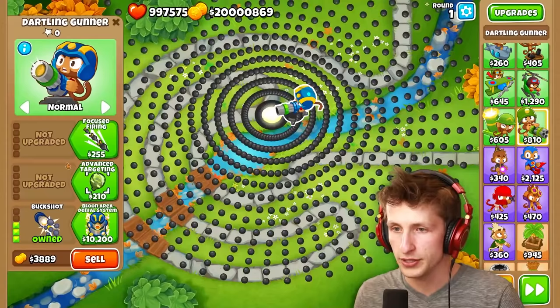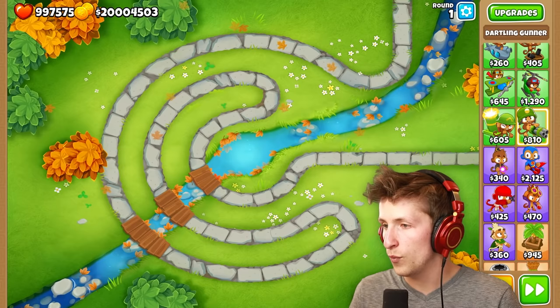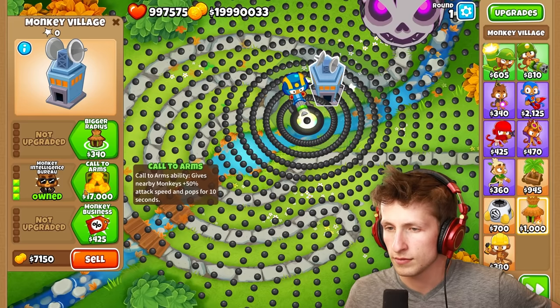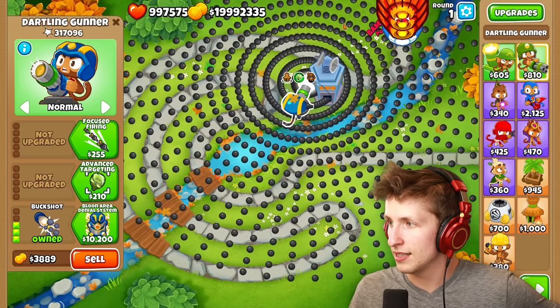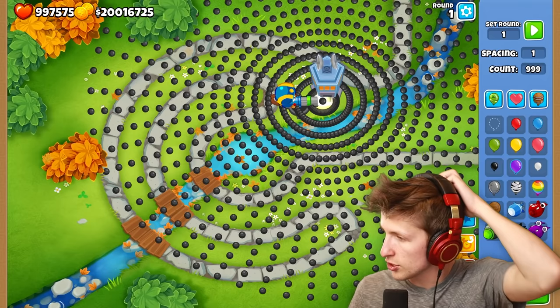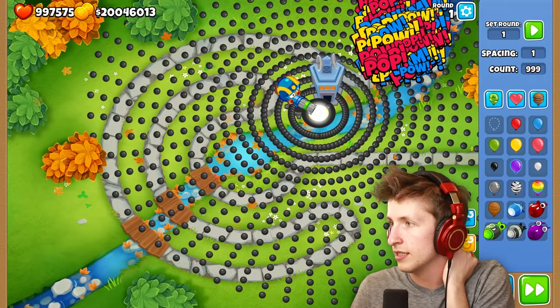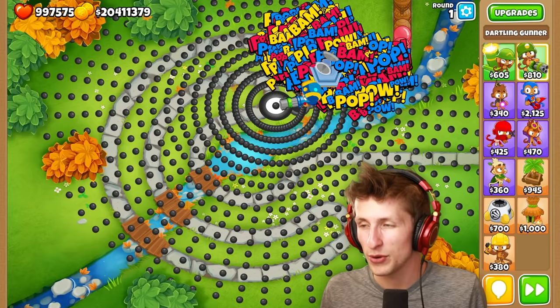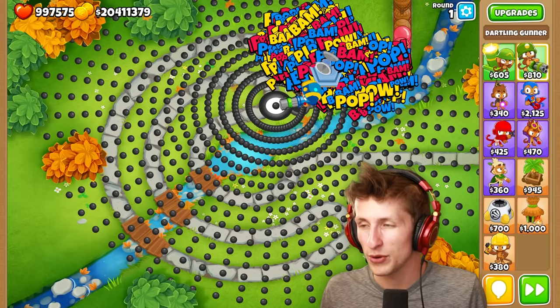The Buckshot is the best — I think without the red it's the best, just plain Buckshot. Let's also put a village next to it — look at the pops it gets, a decent amount! It's gonna get stronger the more things that go at it. Let's do a thousand ceramic blooms — ten thousand! Look at its pop count — holy cow, that's a million pops already! Let me know in the comments what you think is the most satisfying tower. Thanks for watching, have a great rest of your day, and I'll see you tomorrow for more awesome content!